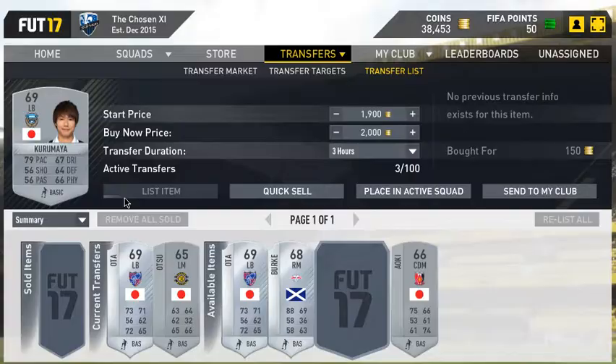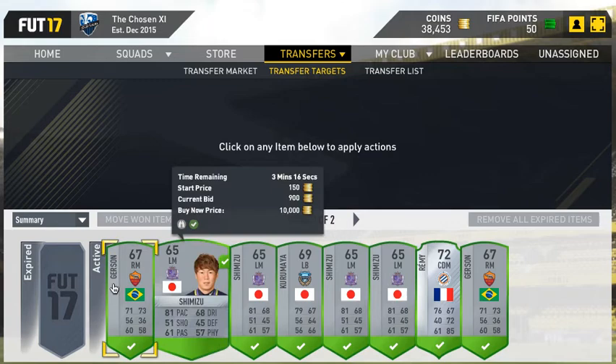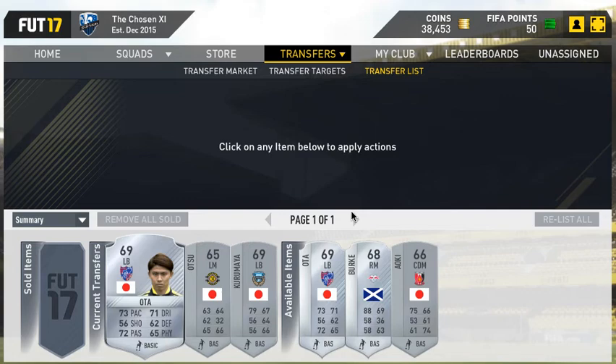That's an example — bought him for 150, now listing him for 2,000 for 3 hours. He will sell, take my word for it. I think that should be the end of the video. That's my trading method — I know I've just shown one guy in this video, but with mass bidding your transfer list is going to be full. That's about it guys — mass bid, look for good guys. See you later, peace.